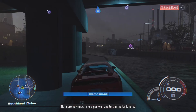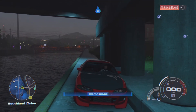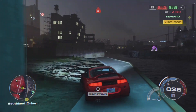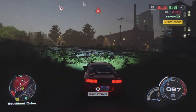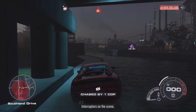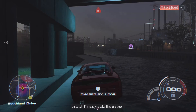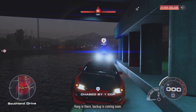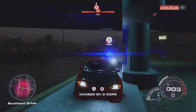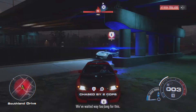Once you've collected the money, just drive the car again, attract the cops again by crashing into them, then head back under the bridge. Remember to always turn off the engine of your car when you are parked in this exact location under the bridge — otherwise you'll get caught. We got five thousand dollars again.